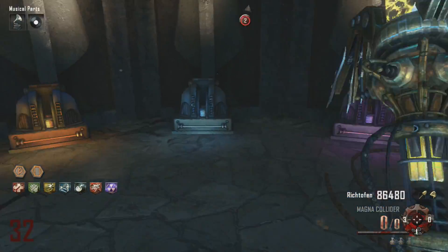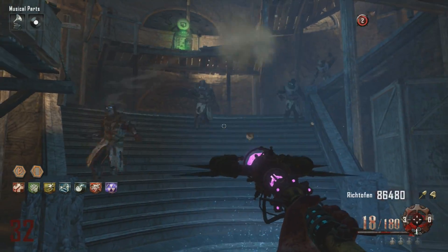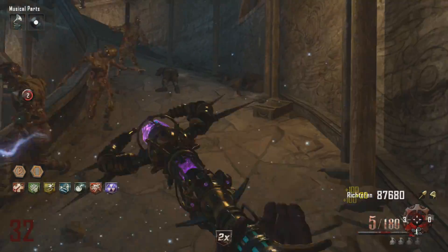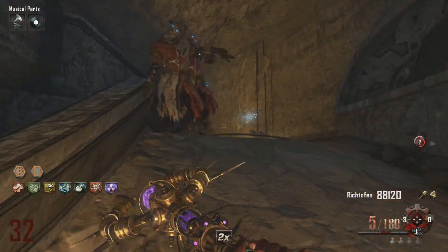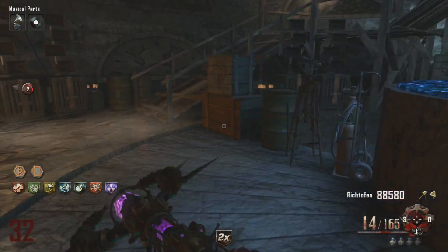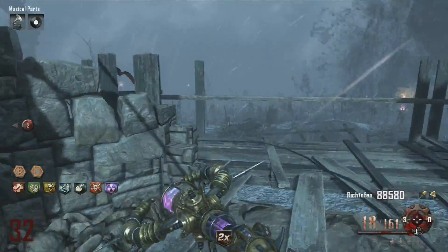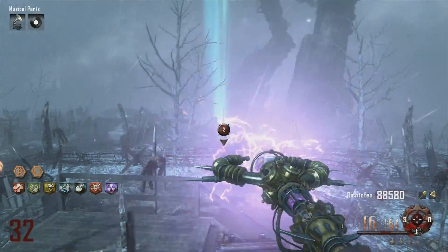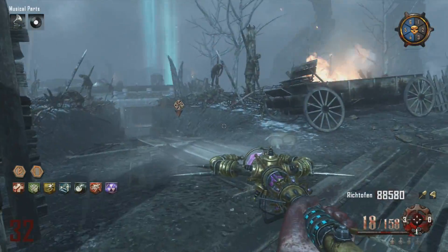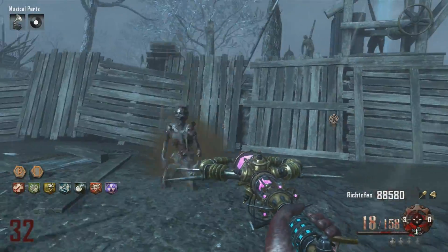Those are really the only two advantages I can think of for offline files. A lot of people say offline files don't have XOSC spoofing or gold spoofing, but that's not true. Maybe some current ones don't have all the features like the BAM bypasses for Black Ops 2, gold spoofing, and XOSC spoofing, but there's nothing stopping offline files from having those features — the current ones just may not have added them yet.